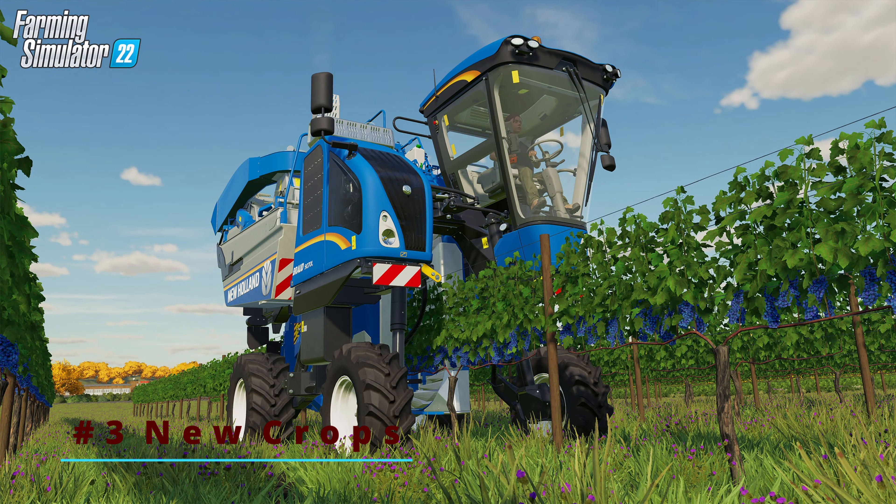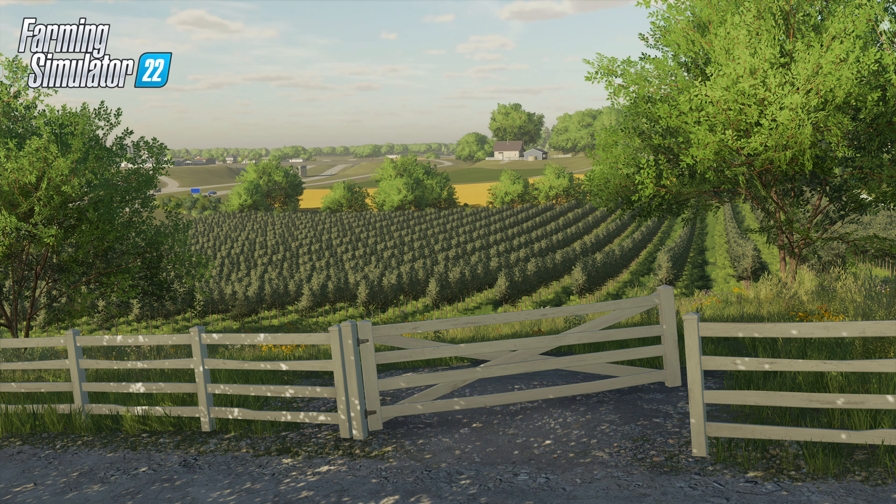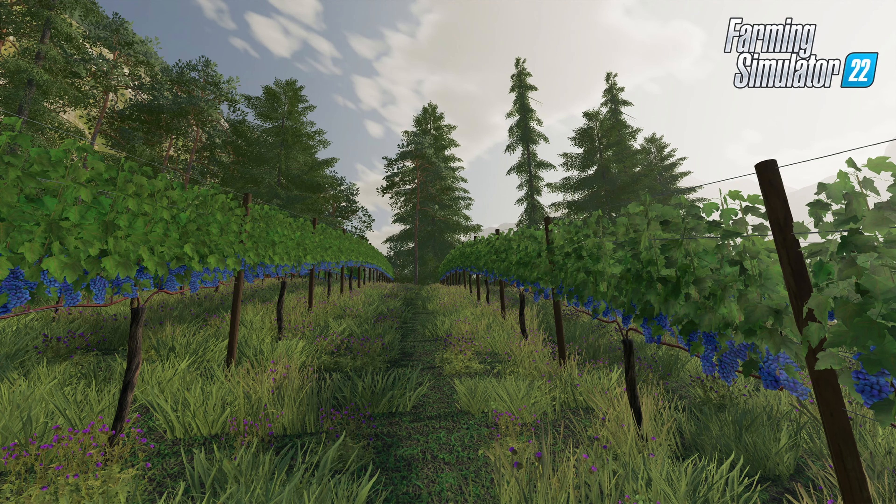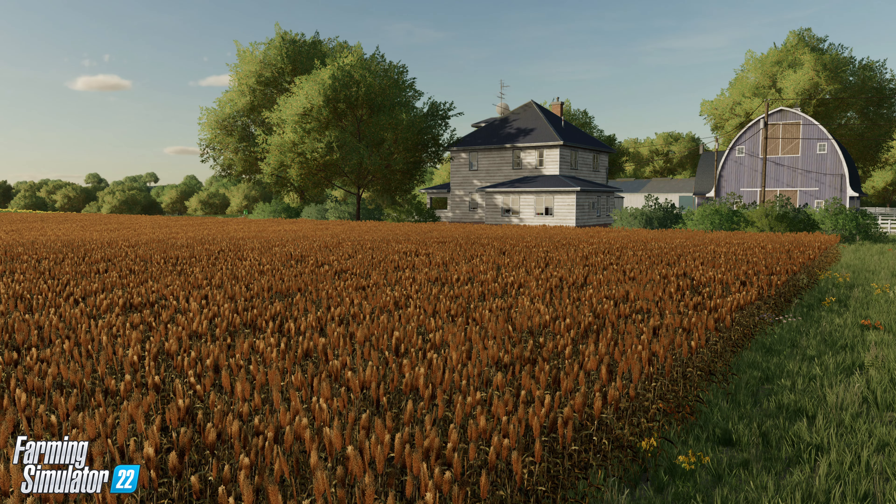Number 3: The new crops. The new crops of Farming Simulator 22 are grapes, olives, and sorghum. Grapes and olives are a great addition because they tie into various other gameplay mechanics, such as the new production chains, and for the brand new maps set in the Mediterranean climate, they're more fitting.